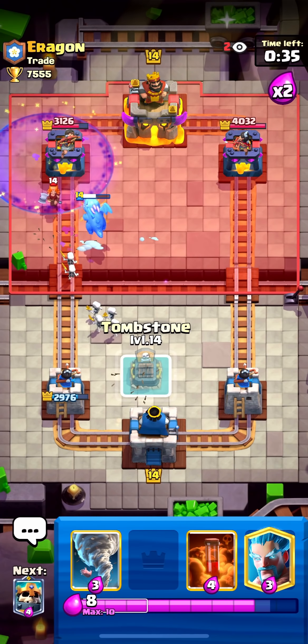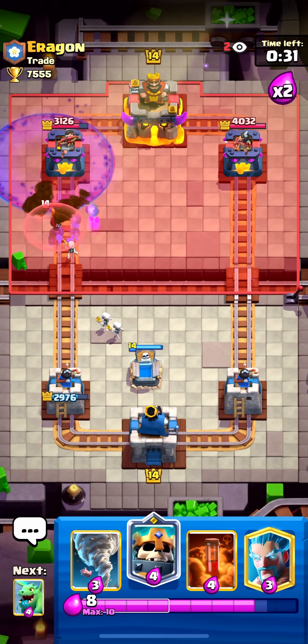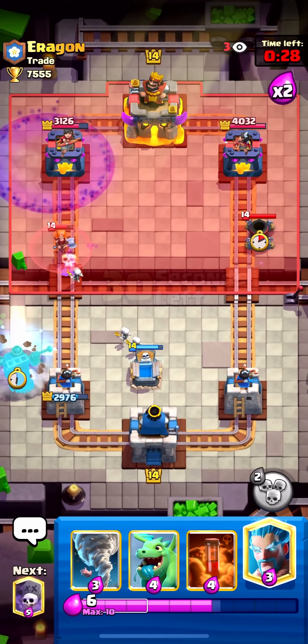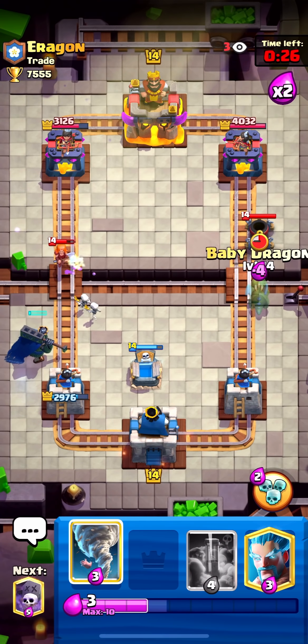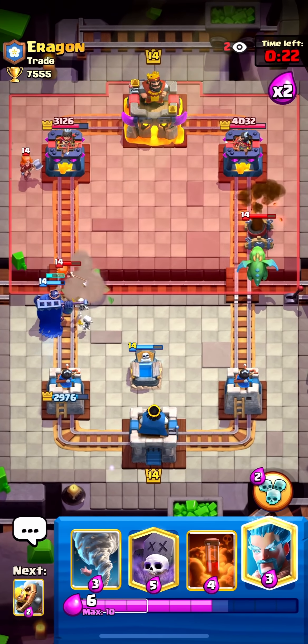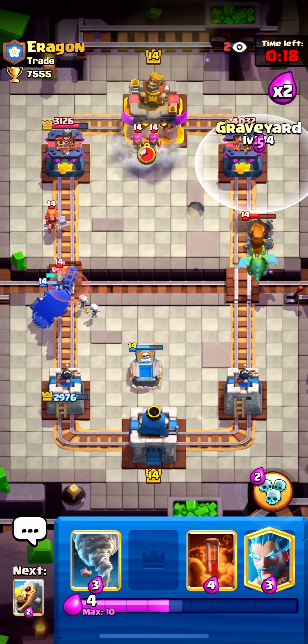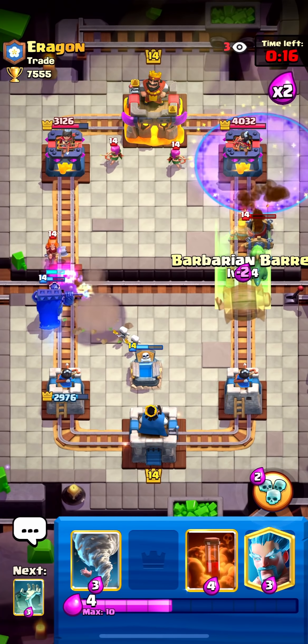Why is this glitching? You guys see that? I didn't place another graveyard — it just glitched out. Okay, we'll just baby dragon this — that's totally fine. We're going to go graveyard over here, go barb barrel.